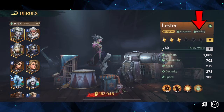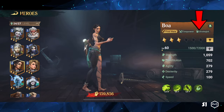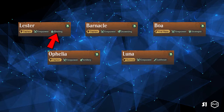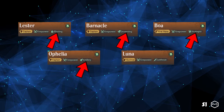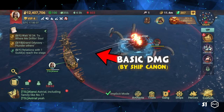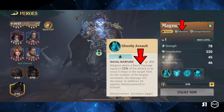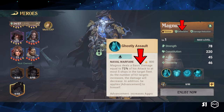To better understand the hero combo in Sea of Conquest, it's crucial to comprehend the five types of hero damage available in the game. These include Blazing, Drowning, Strategic, Artillery, and Cutthroat. Additionally, the ship's cannon inflicts a basic damage type. However, only one hero — Magnus, a defensive hero — can also deal basic damage from his active skill.